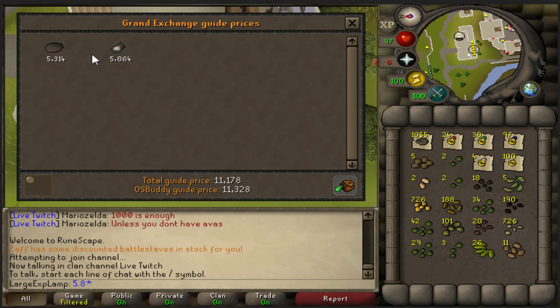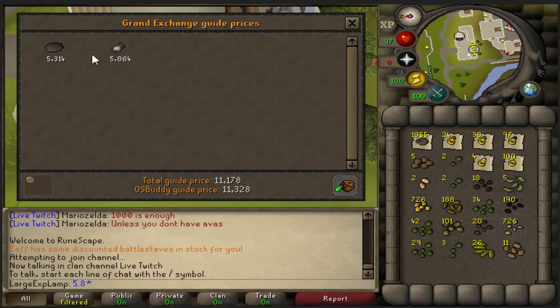If we go ahead and look at these two pieces: mole skins right now are about 5.4k, which is not too bad at all — that'd be about 800 GP profit per one if you open the nest instead of actually selling the piece. And mole claws are at 5.9k, being around 350 GP profit, which isn't too bad either.